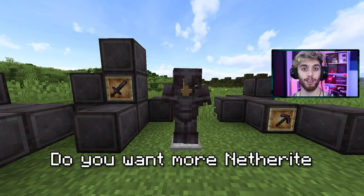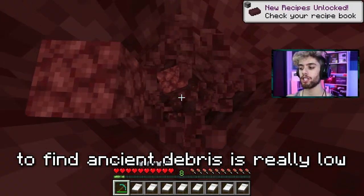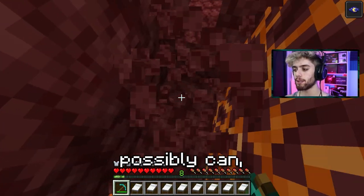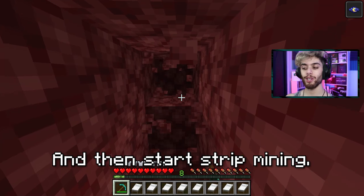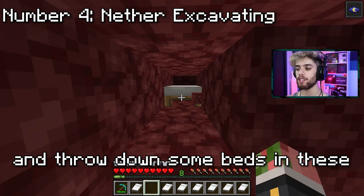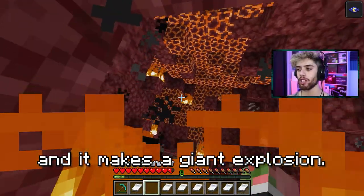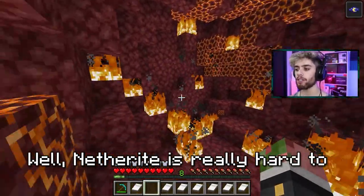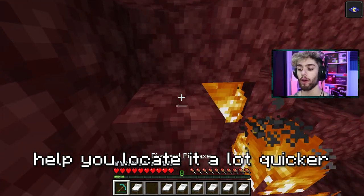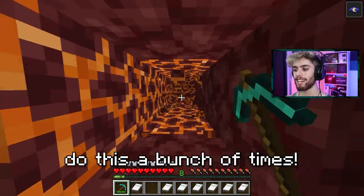Do you want more netherite in your world? Grab your portal and get some beds. The best place to find ancient debris is really low in the nether, so mine down as low as you possibly can safely, then start strip mining. As you go along, turn to your sides and throw down some beds in the corners, then try to sleep and it makes a giant explosion. Netherite is really hard to find, so these massive craters help you locate it a lot quicker than just mining with your pickaxe. Make yourself a wool farm and do this a bunch of times.